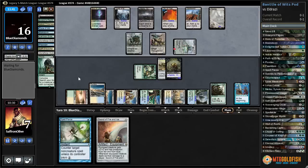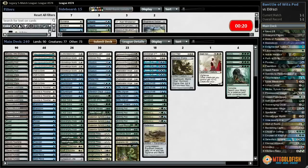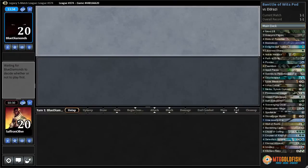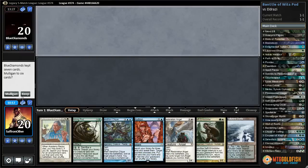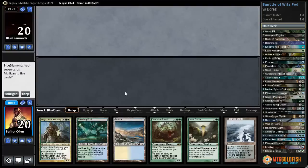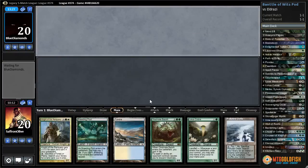We overcame the Eldrazi menace with Battle of Wits — off to a decent start! Our opponent said they never noticed we were playing 240 cards, which is understandable — I usually don't check the number of cards in someone's deck either. Let's see what our opponent has next. This kind of feels like a good draw.